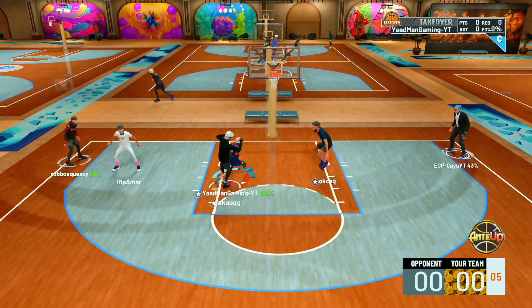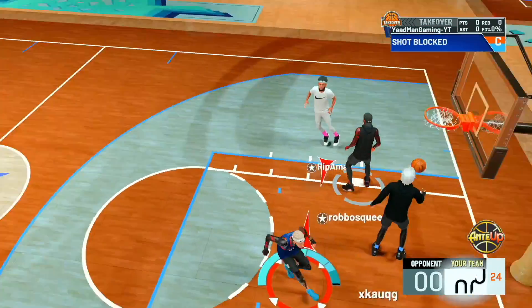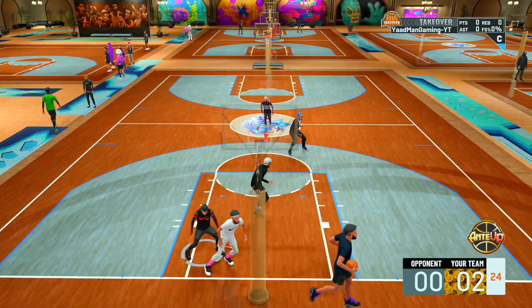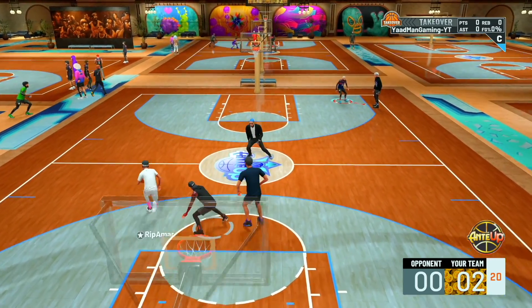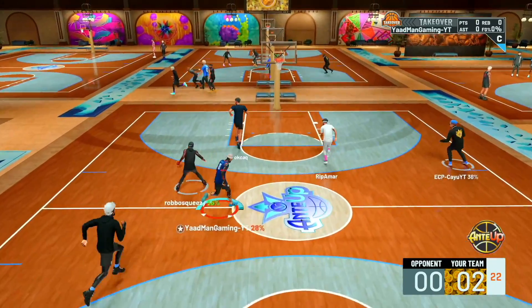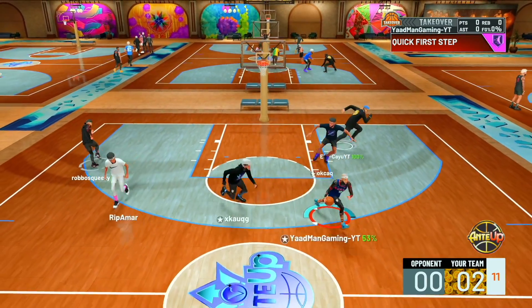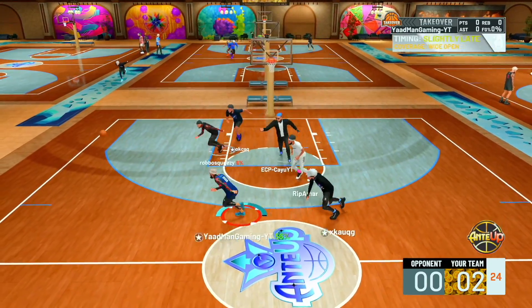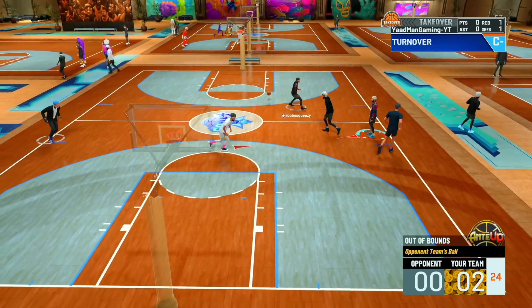This is the toughest thing to do this year — using a slashing playmaker — because they nerfed slashing playmakers so they don't get anything above like a 70-something dunk unless you sacrifice your three ball. In 2K20, you had elite contact dunks on a slashing playmaker at 99 elite, and you could shoot the three ball from half court consistently. Unfortunately, they played the build so bad this year — any build that's not a play shot is just nerfed.